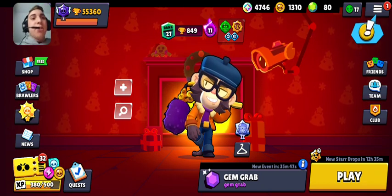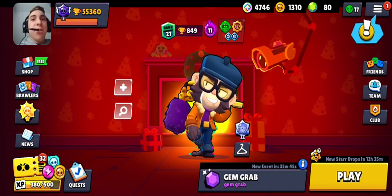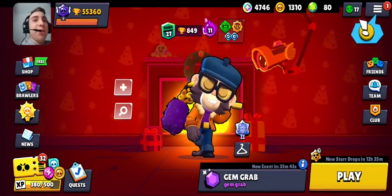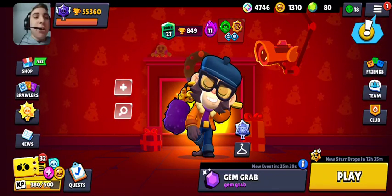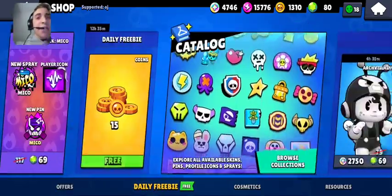I'm still deciding on whether or not I'm going to get it, because again it is $30. Kit does look like it's going to be a lot of fun to play as a brawler. Other than that, for the daily freebie, I have 15 coins.